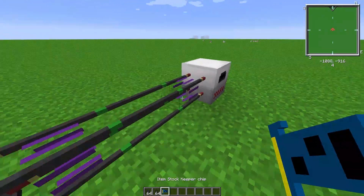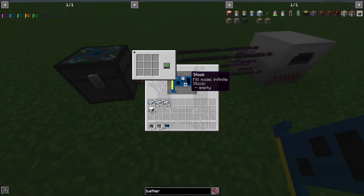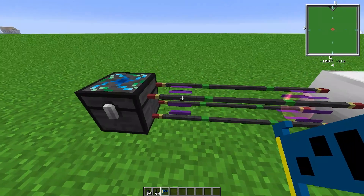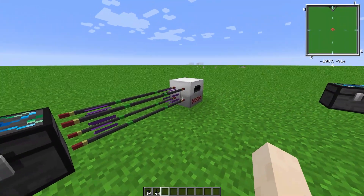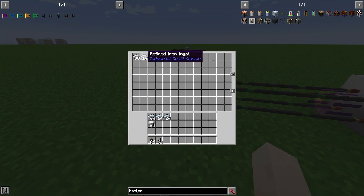So quite simply, all we've got to do now is request some refined iron ingots. We can leave it on infinite and it will request all of them - match once again does not matter. Put it in here, and you will see it'll get pulled from the furnace. And boom, there is all of our refined iron ingots in the system.